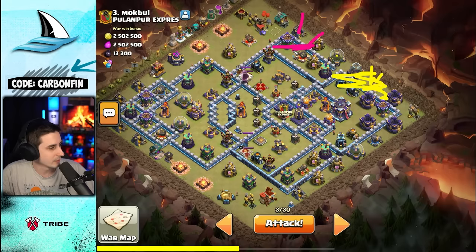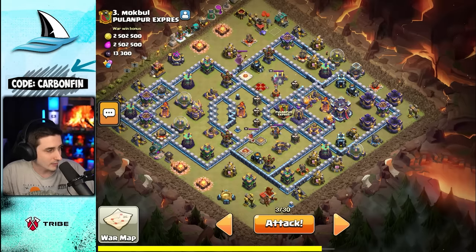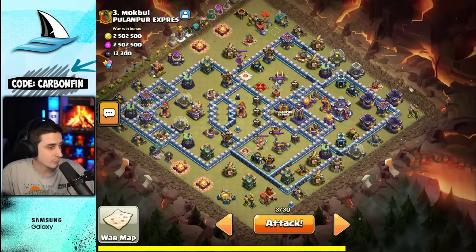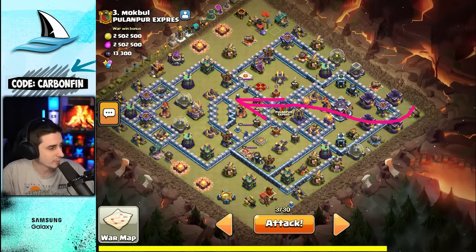I'm going to send rocket loons up through here to take that stuff down, maybe some rocket loons here too. If I'm able to hit this poison spell tower with the warden fireball, I could take out the clan castle, the monolith, and hopefully all of this. If I drop four earthquakes, it'll not only open up the walls but take that down so I can push through. The warden continues, grabs the town hall, it explodes, poison spell wears off, and then we push right through.